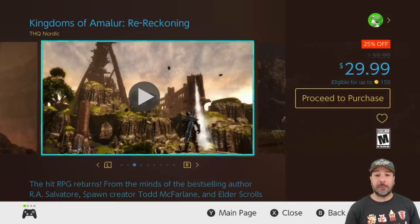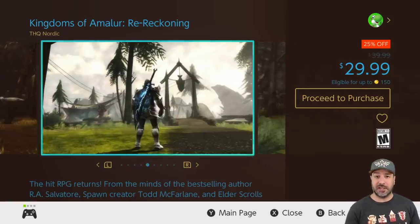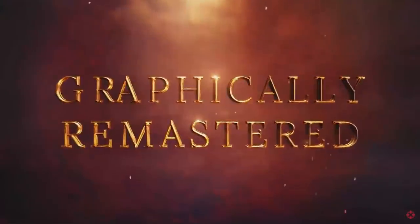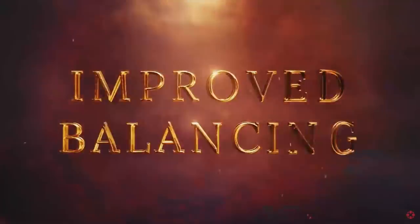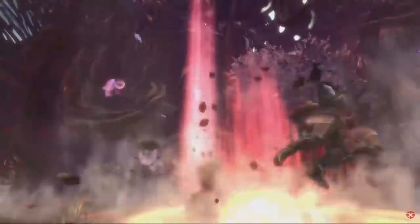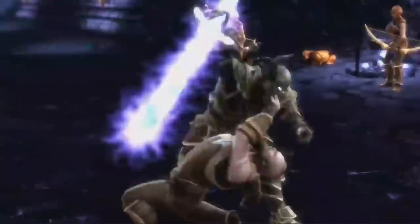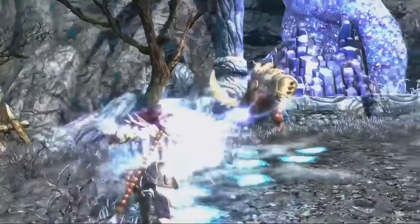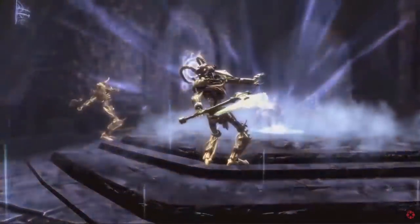Next on the list we have Kingdoms of Amalur: Re-Reckoning at 25% off for $29.99. Although this is a port of an older 3D action RPG set in a fantasy environment, it is still a very solid entry on the Switch. I mentioned when the game came out that it probably wouldn't take too long for a sale to hit — and we've already been hit with 25% off. You could wait for a slightly bigger sale, but at least now at $29.99 it starts feeling like some pretty good value.